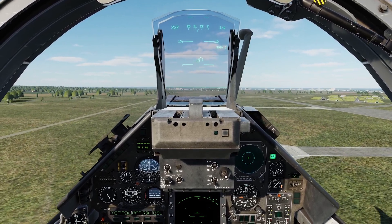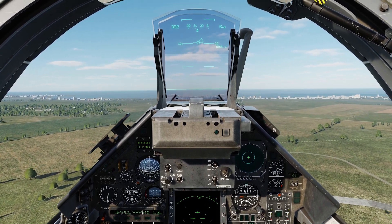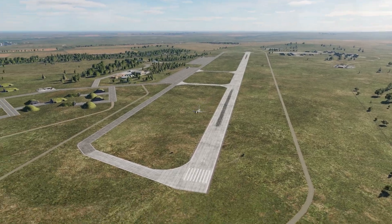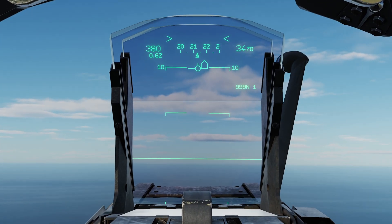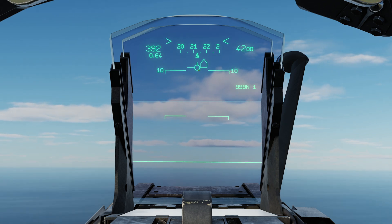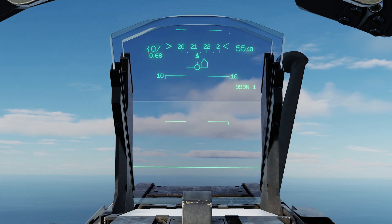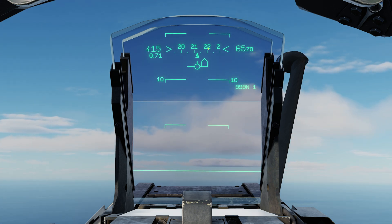Raise the landing gear and return to mil power. In this mode we've got some useful markings on the HUD. This plane symbol is our velocity vector — it tells us where the plane is going. This is our pitch ladder, currently showing a climb of around 11 degrees. This is airspeed in knots with mach number below it, altitude in feet, and heading tape along the top.